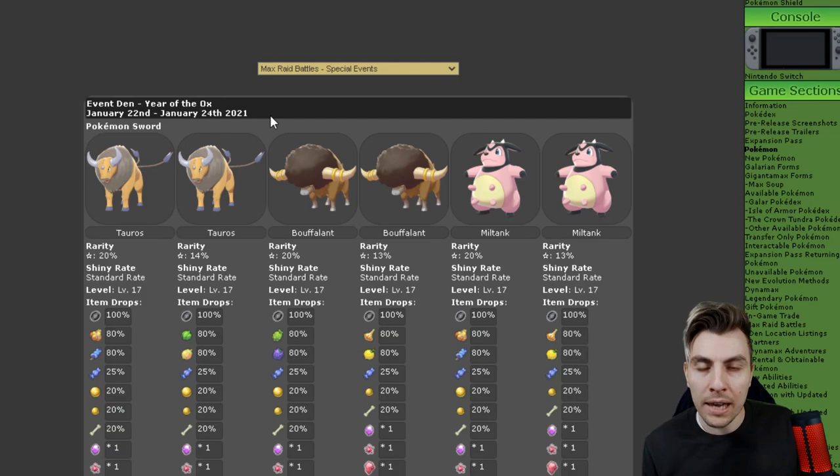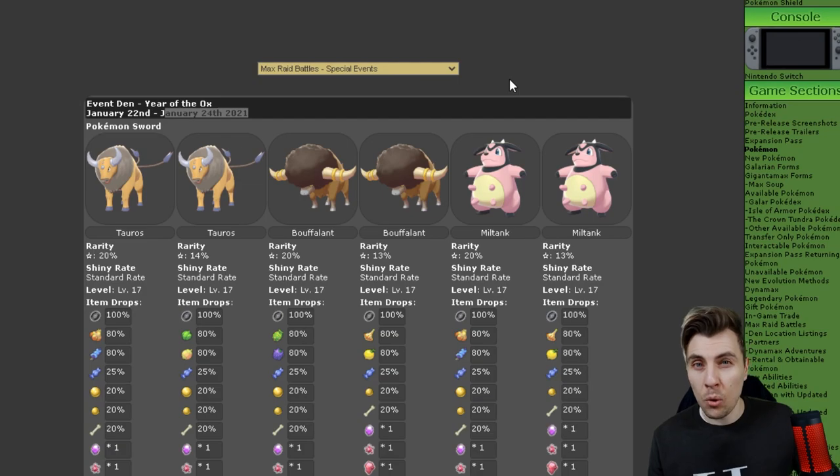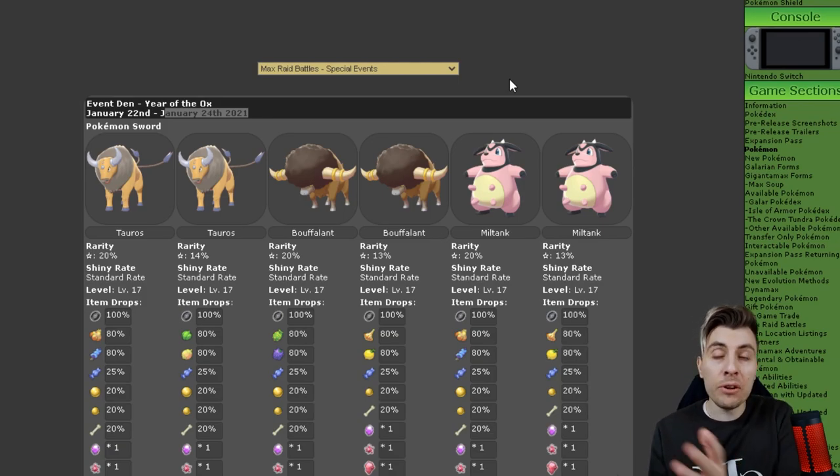You can see this weekend's special Max Raid event den will be running from January the 22nd, which is today, until January the 24th, which is Sunday — normally around midnight in your respective time zone when that event ends. It will then revert back to the January den with G-Max Duraludon and G-Max Snorlax until the end of the month on the 1st of February, when we'll get a new update and a new Pokemon will spawn in the special event den.